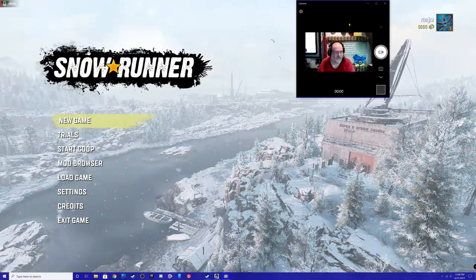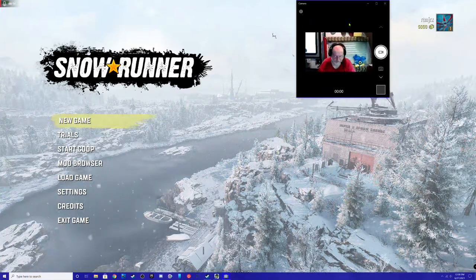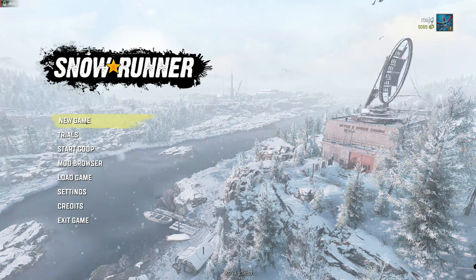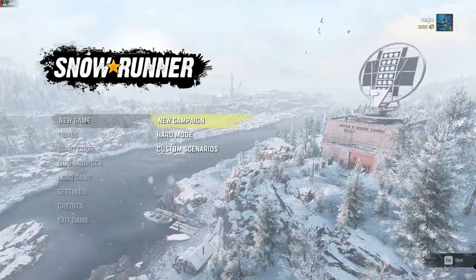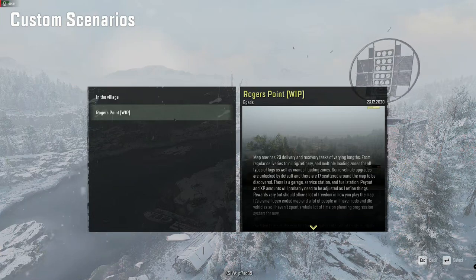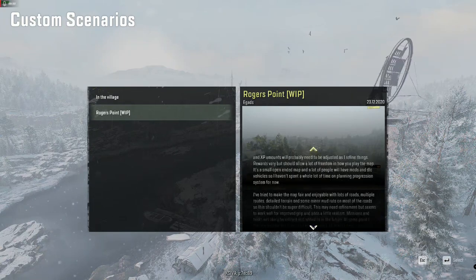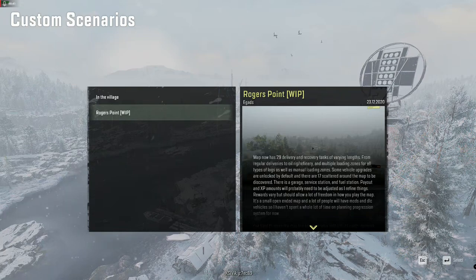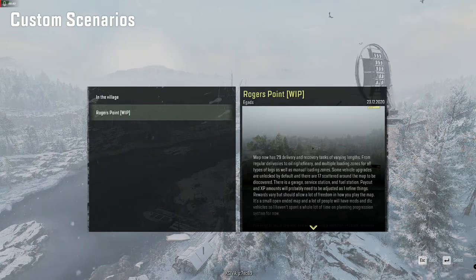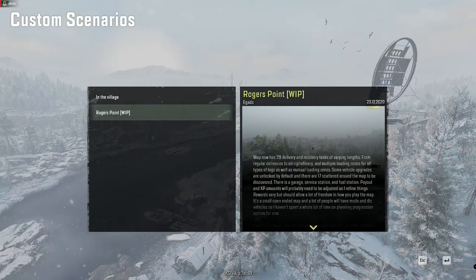We're starting out on the menu screen because I have something a little special today. New game, Custom Scenario, Rogers Point. The map now has 29 delivery and recovery tasks of varying lengths, from regular deliveries to oil rig refinery, and multiple loading zones for all types of logs as well as manual loading zones.